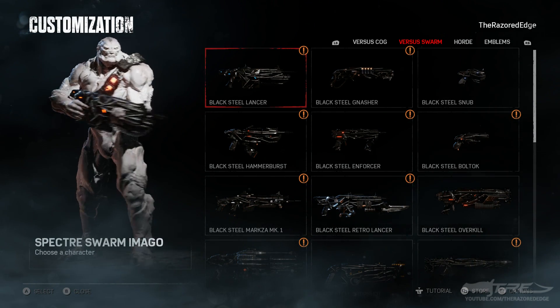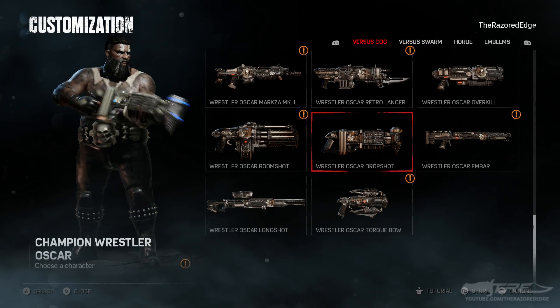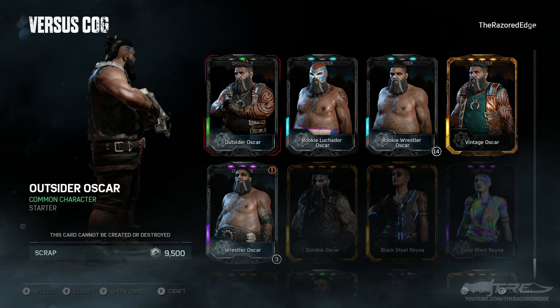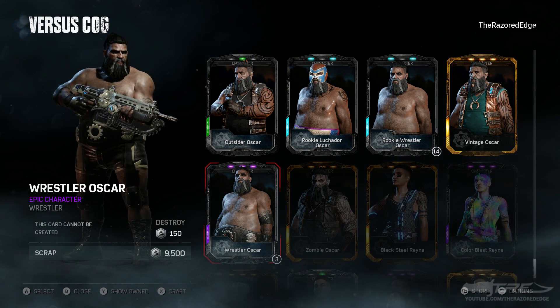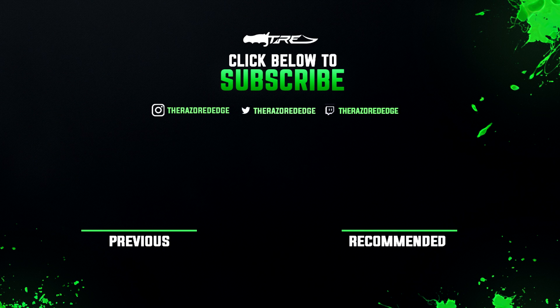What I'll do is also show you guys what the Specter Swarm Imago looks like — there he is right there, looking rather majestic. Super cool skin — my verdict is that he was probably supposed to be a black steel skin that was cancelled because MLG banned him from their live streams since he's naked, which is strange to me. There is the Champion Oscar skin, and the other ones are down here — Rookie Wrestler Oscar with his super short leathery shorts, and the Wrestler Oscar mid-tier. That's been it for the opening guys — hope you enjoyed, drop a like and subscribe for all future Gears of War 4 content!